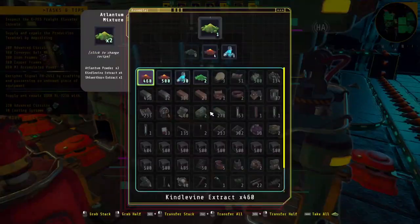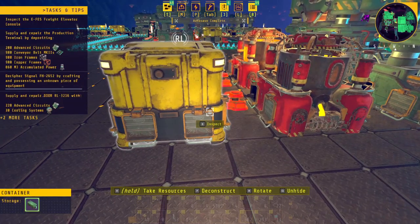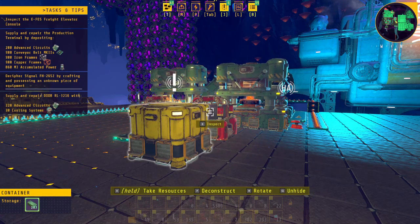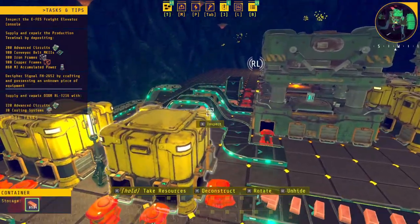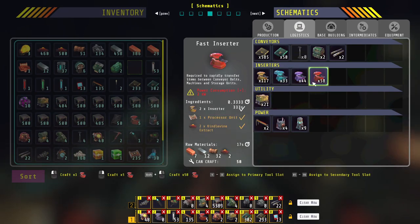We should be getting there pretty quick. We are producing here — I have the atlantum blend running downstairs which is great. Now for the next step: I want to get more processors going. I've got pretty much everything up here to produce more — all I really need to do is get more plant matter going.